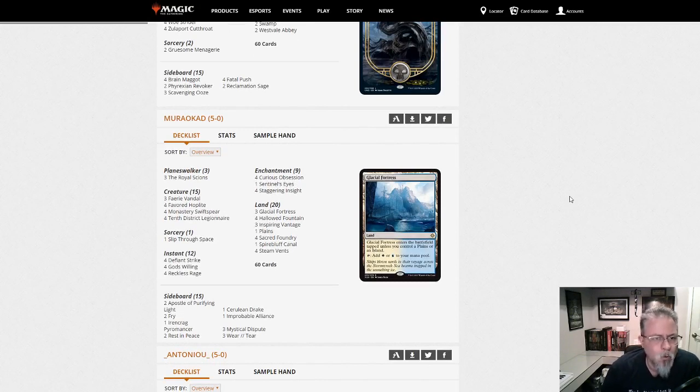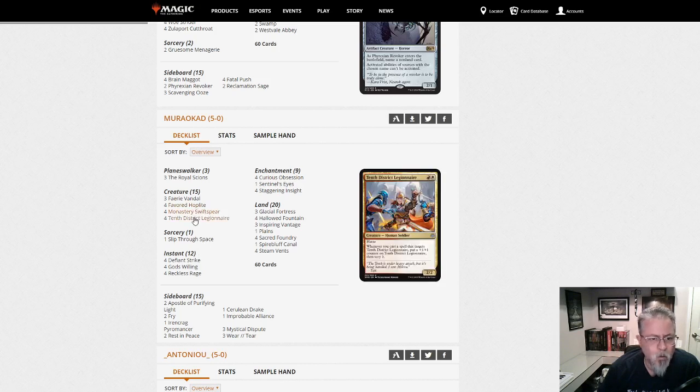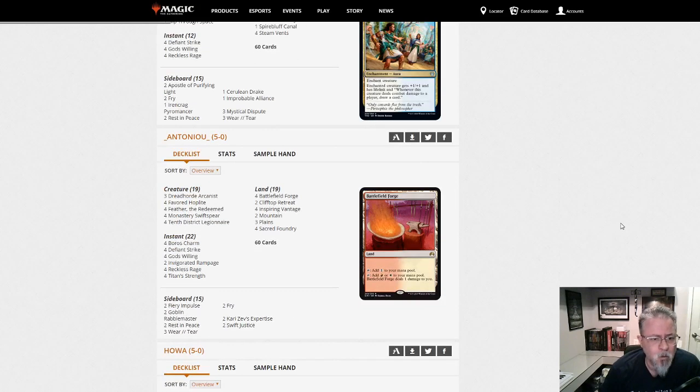Murakad — something like that — with Heroic. It's not Feather, but we've got Prowess, we've got Heroic, we've got Heroic-less Heroic, card draw. This is an interesting blend of Heroic and Boggles. I guess it's just kind of Heroic. Clever, like it. We'll see if it comes back — that's a fun-looking little list.